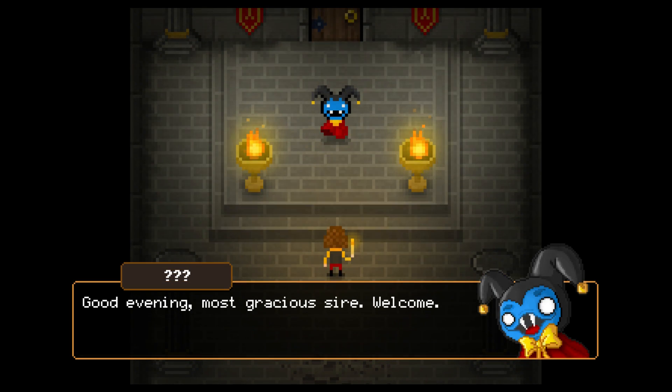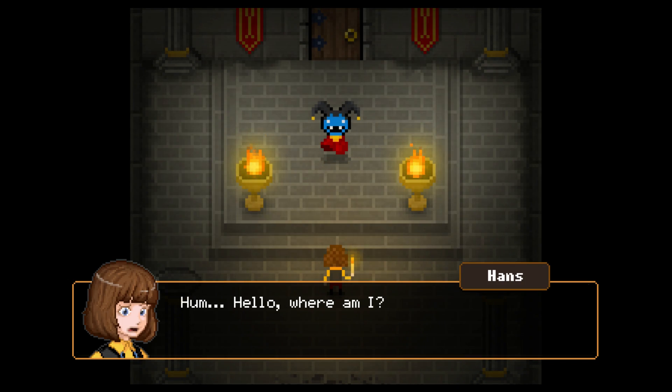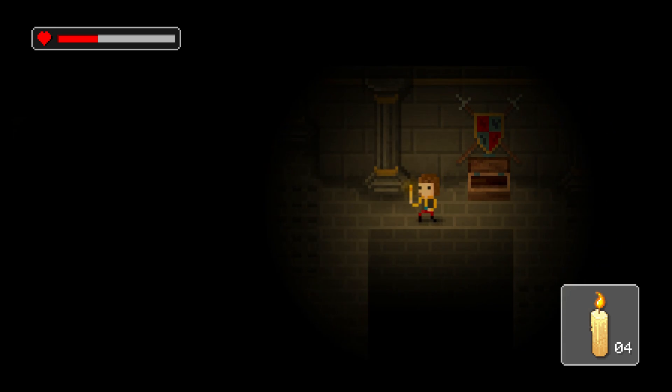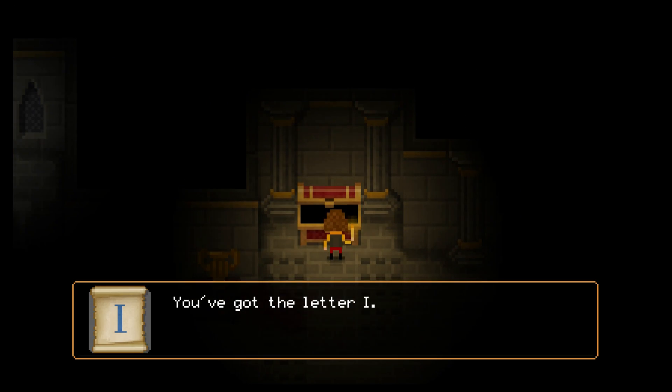As Hans enters the castle, he is met by a blue kobold, who wants to test the young boy as to whether he is worthy to inherit the titular count's treasure. To do so, he only needs to guess the kobold's name. Sounds simple, right? Not quite. To find the kobold's name, you need to find letters hidden in the rooms of the castle, which involve solving some sort of puzzle.